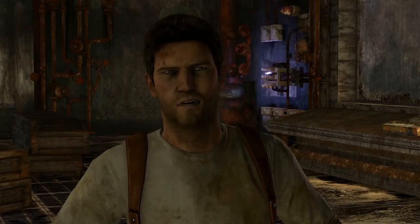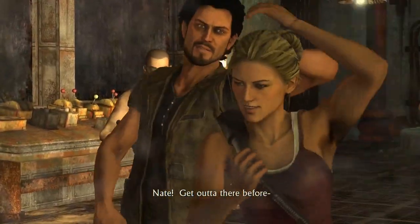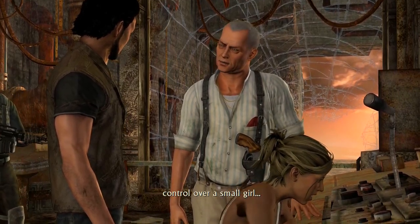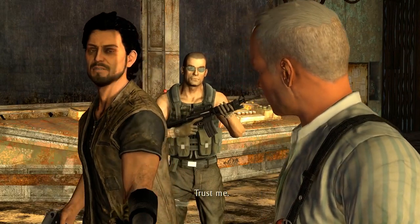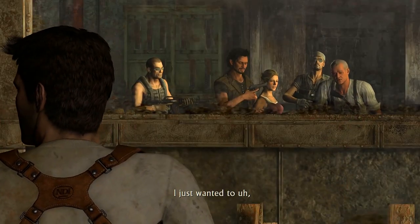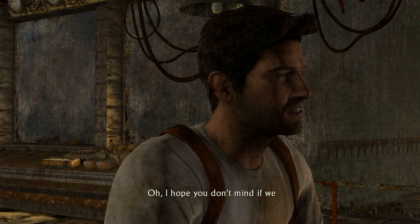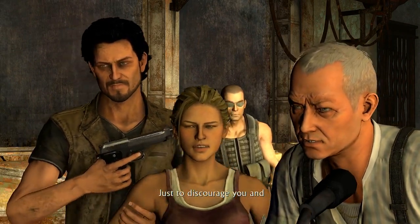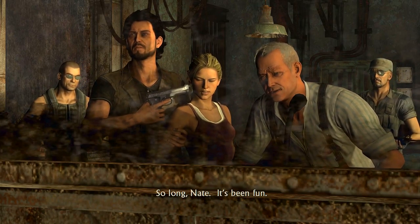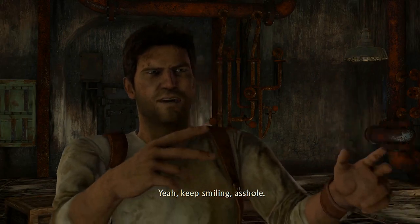Cutscene dialogue — Nate: 'Can you hear me in there?' Sully: 'Loud and clear, jackass.' Navarro threatens Elena; Nate orders him to leave her alone. Navarro reassures Roman it won't happen again. Roman: 'I just wanted to thank you for leading us to El Dorado. I hope you don't mind if we borrow Miss Fisher a little while longer, just to discourage you from trying anything creative. So long, Nate.' Nate: 'Keep smiling, asshole — I'll see you soon.'